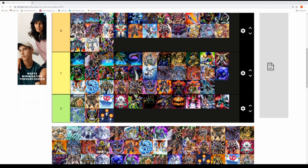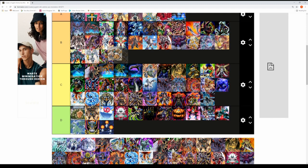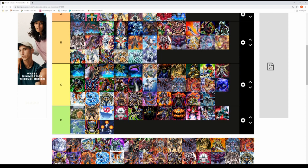Now let's bundle the Meklord monsters as a group from 5D's — run by Jakob, Lester, and Primo. The Meklords had some pretty cool effects, especially when there's destruction on the board. These were really strong boss monsters and they're all going in the B tier — they are memorable and very effective. If they get on the field they're very hard to get off the board.